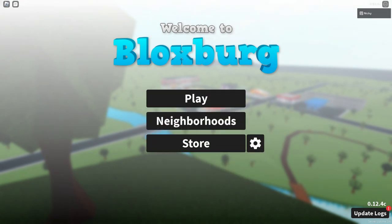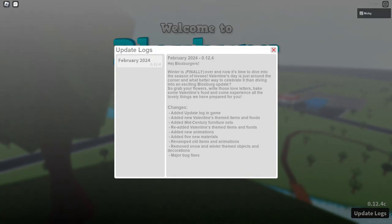Right off the bat we have a brand new screen because the grass is back and winter's gone. There are update logs now — if you don't check the dev forum, you can see them right in the game. They added new Valentine's themed items and foods, new mid-century furniture sets, re-added Valentine's items, new animations, five new materials, revamped old items, removed snow and winter decorations, and major bug fixes.